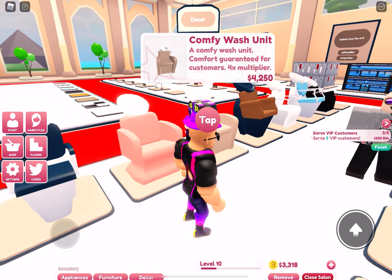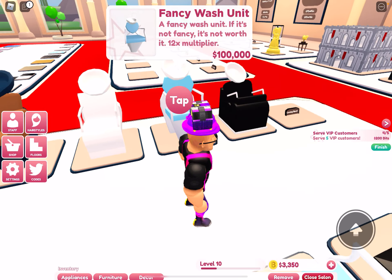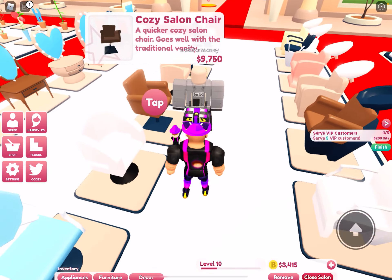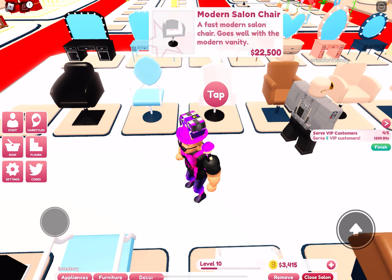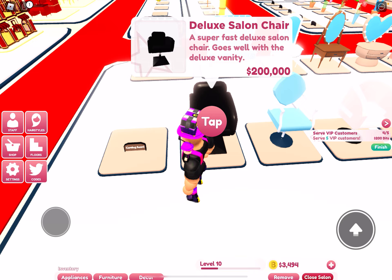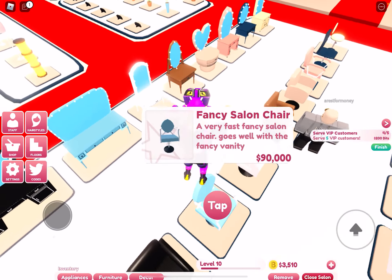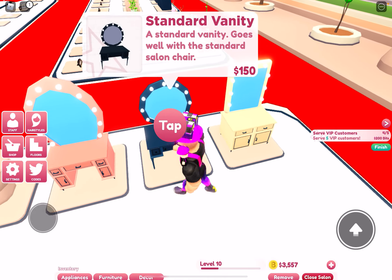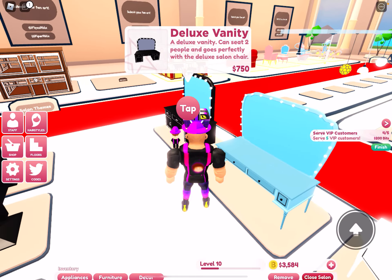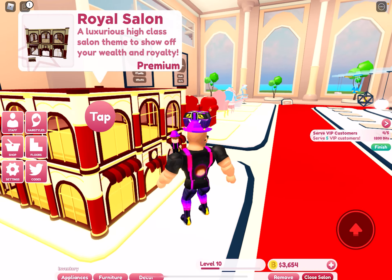The washers have a one time multiplier, two times, three times, four, six, eight, twelve, and a sixteen times multiplier. The chairs don't actually change the multiplier — the only difference chairs make is that they make things go faster, so you do want to upgrade your chairs.